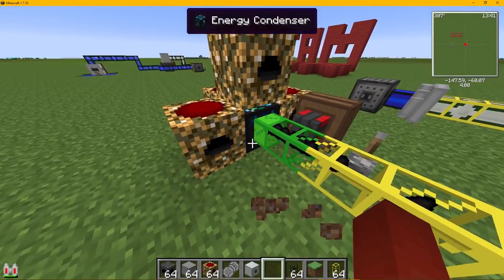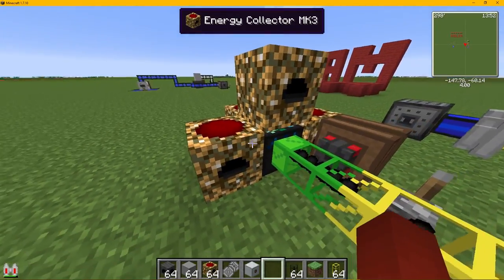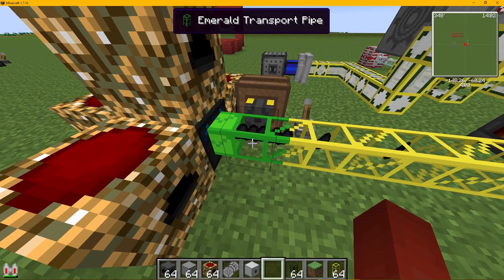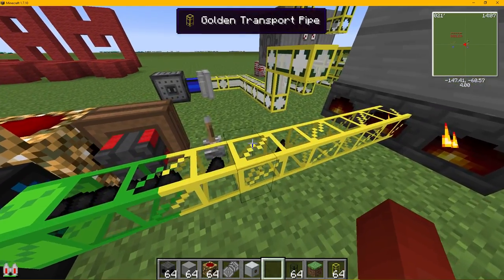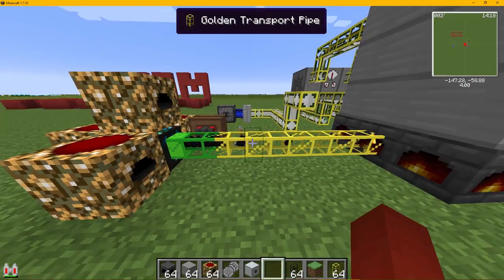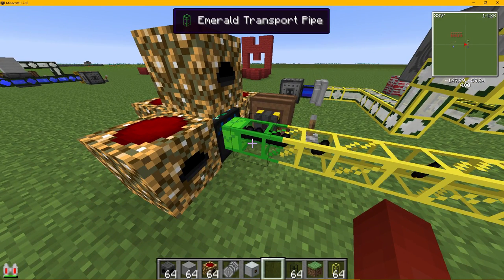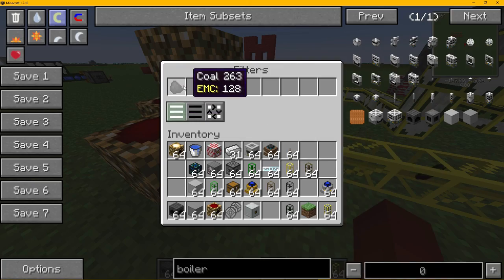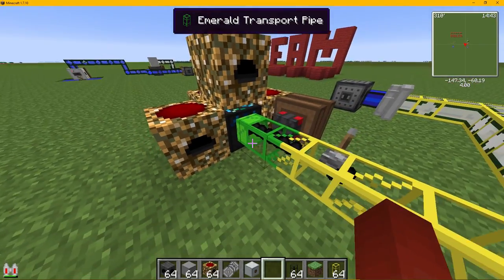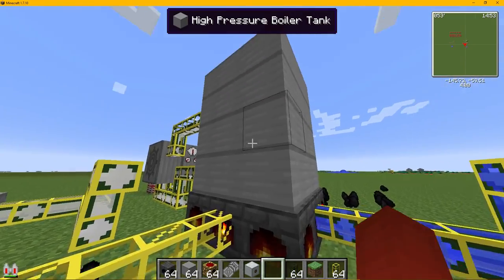Instead of having just a chest that you took coal out of, this is making coal with an energy condenser — an MK3 because I'm emulating the best scenario. MK3 is the highest one, so just put coal in with the energy condenser. I'm using the emerald transport pipe because it's better, and the gold transport pipe is a lot faster than the cobblestone transport pipe. With the emerald transport pipe you can choose what comes out — you click on whitelist and put coal in there, and that's what will pull out. You connect the emerald pipe to the energy condenser, and it feeds into the firebox from the bottom.